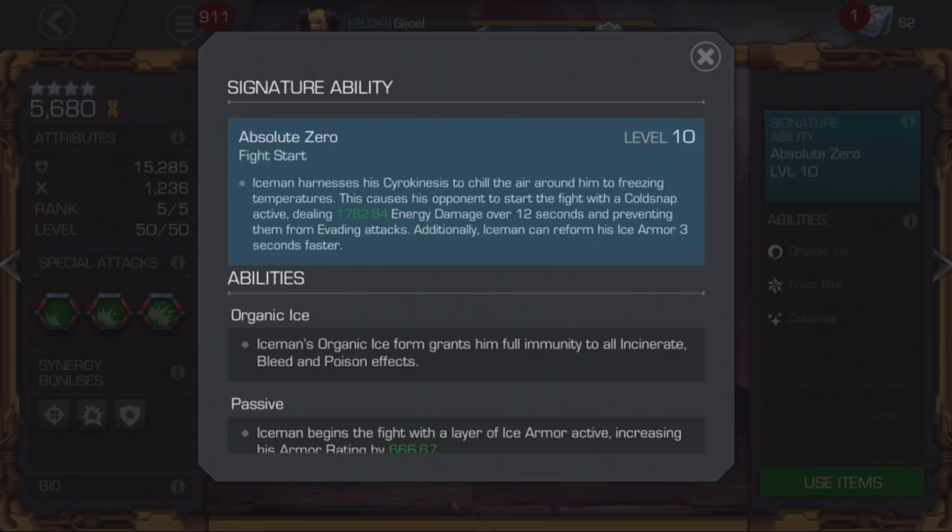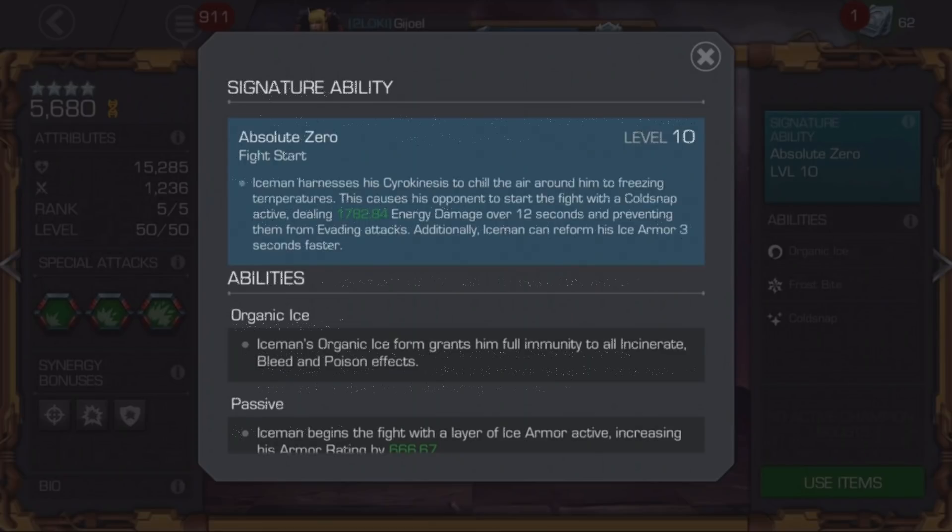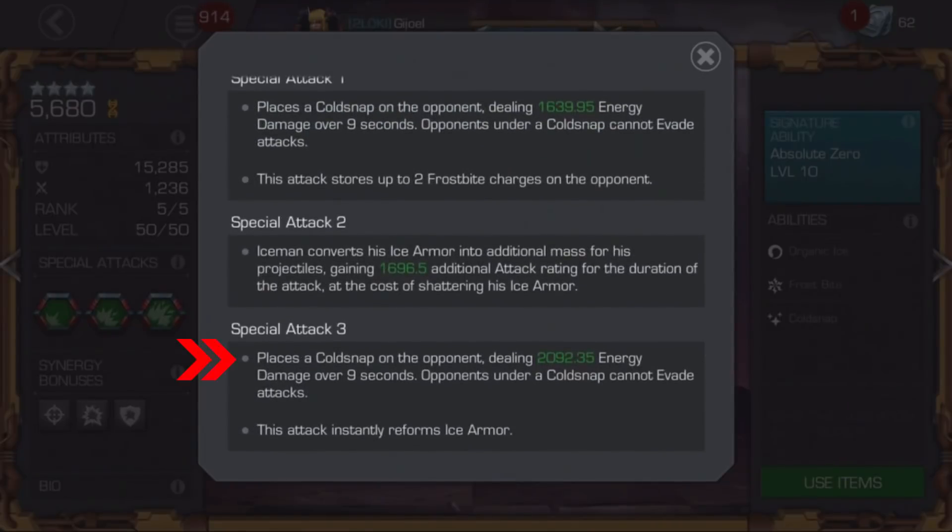The S1 reapplies Cold Snap, so if I can use that 12 seconds effectively to build up a bar of power, by the time Cold Snap falls off, I can reapply it with the S1. I can keep doing that over and over again so I don't have to worry about evasion. The higher you get the signature level, the higher that starting damage number will be. The third way to apply Cold Snap is with the S3, which applies the Cold Snap and also refreshes Ice Armor. So if you just took a special attack hit and lost your Ice Armor, you can fire off your S3, place a Cold Snap, refresh your Ice Armor, and be ready to go.